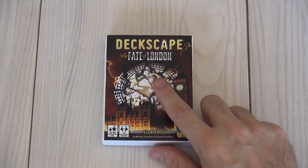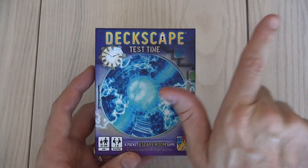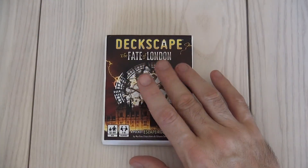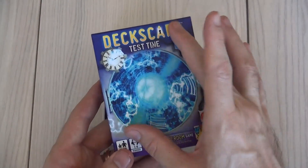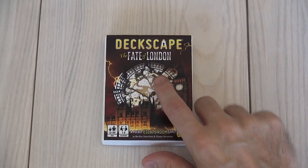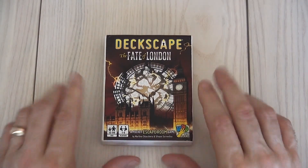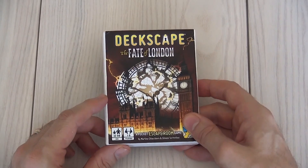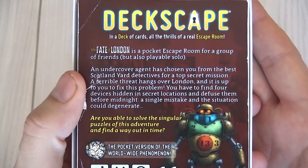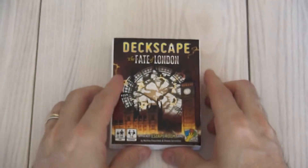I've already done this same process with the first game, Test Time. If you want to check that out, you can hit the I in the top right corner of the screen. If you have watched that video, you have an idea of how the basic systems work. Here I'm just going to show you a little bit of new changes, but again there's not going to be spoilers. I'm not going to spoil the story, but if you want to, you could read the back of the box — this is what you'd know if you read about it in the store or online. If you don't want to read that, don't pause, don't read it, let's just keep going.